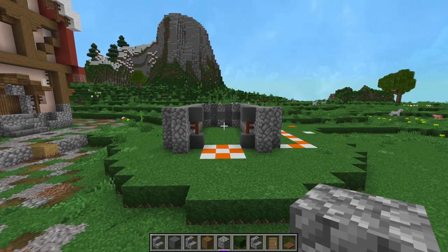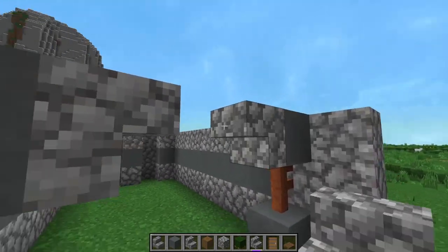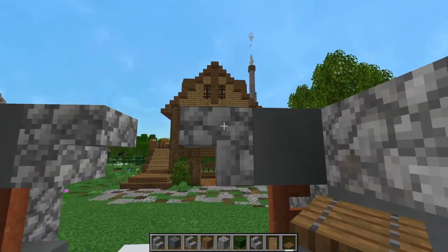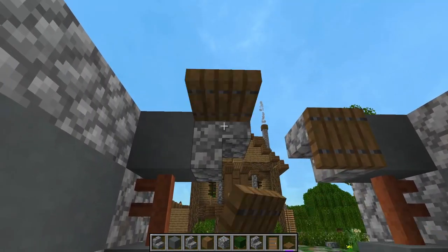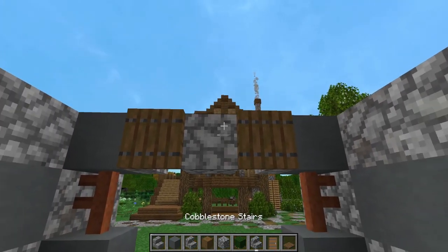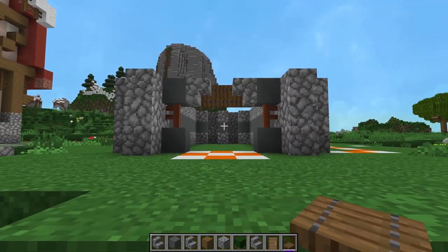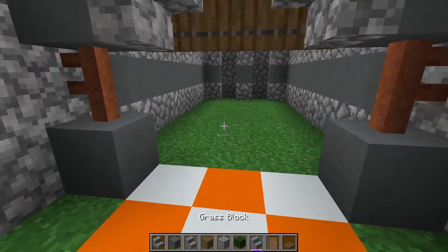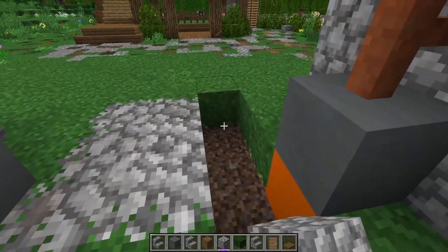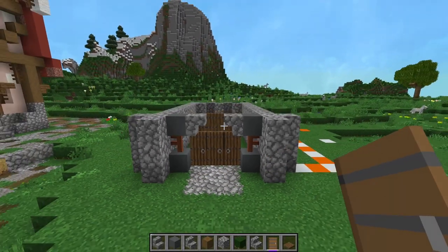Take your cobblestone stairs and place them at an angle like that and an angle like this. Then get a trapdoor in between the two facing the outside — place a trapdoor there and a trapdoor there, then place another trapdoor on a block, close it up, remove the block. These three blocks right here you can replace with spruce doors, and replace this concrete with cobblestone and a mixture of gravel. Then your three doors, just like that — that will be the front of your building.